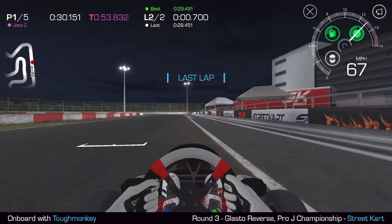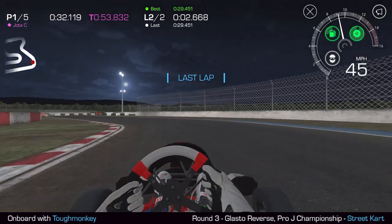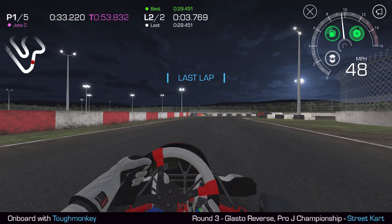So that's one lap of Glasto in the bag, but this time we're going to approach turn one at a much higher speed so we're going to need to slow down for it. We're still going to aim for that white tie wall on the left — slow down, rotate the cart and keep the cart on the left-hand side of the circuit, once again opening up the next right-left combination.